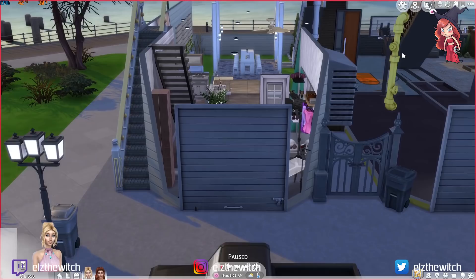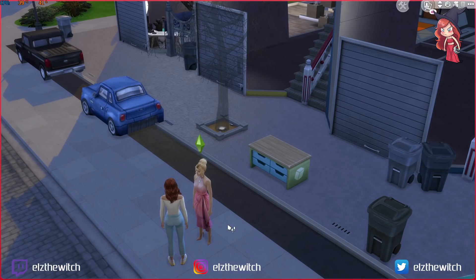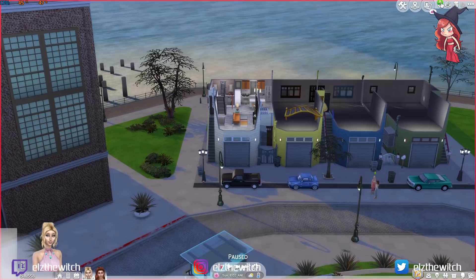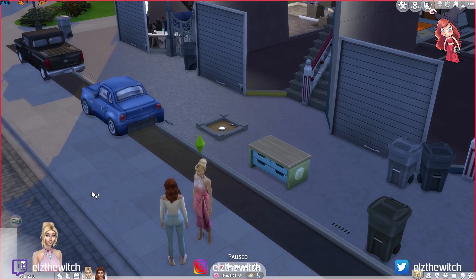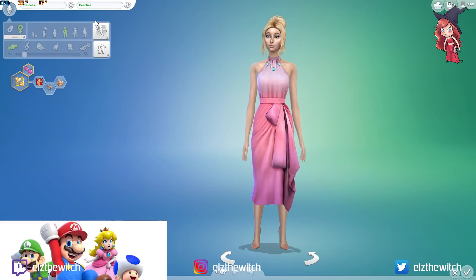From my previous Sims build, you'll remember I created this house for my sims to live in. So I'm going to show you who my flatmate is and what inspired me to create her. This is Princess Peaches, from the Super Mario series — Mario Brothers, Mario Kart, basically anything to do with Mario. She's a damsel in distress, a female character, and she's called Princess Peaches.